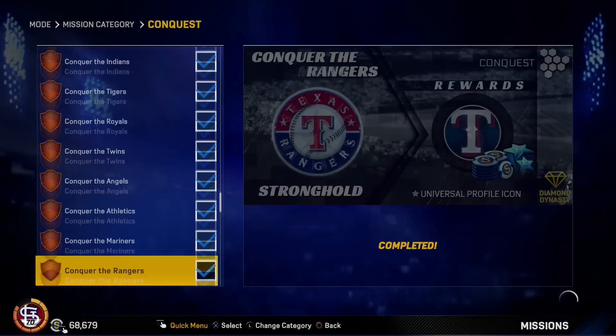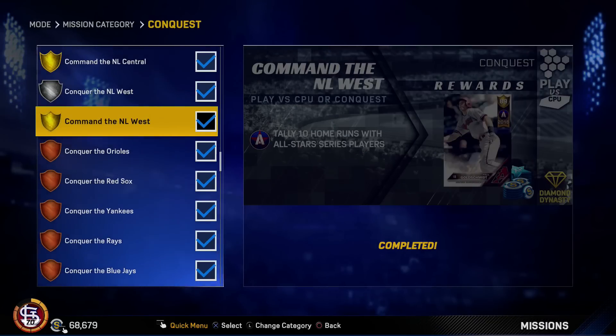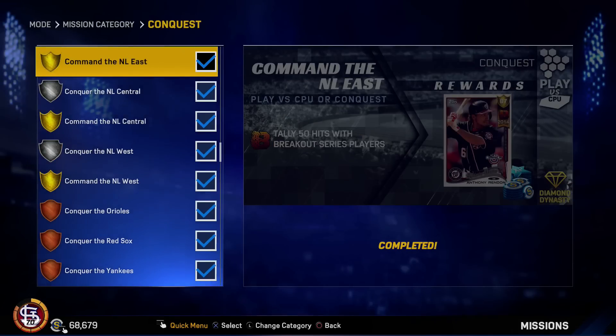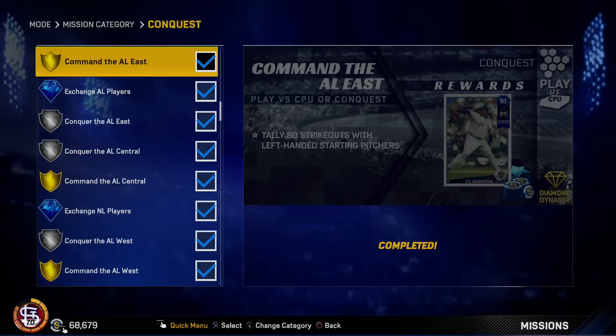Let's talk about the actual missions in conquest. You get bronze missions for conquering each division - all it does is give you a universal profile icon and XP. Once you complete and conquer an entire division you get these cards. For the NL West you get Goldschmidt - you have to tally 10 home runs with all-star series players. Then there's Juan Soto for the NL Central, Anthony Rendon for the NL East, Jim Hunter for the AL West, Alcides Escobar for AL Central, and the AL East - in my opinion the best one - is the flashback CC Sabathia.